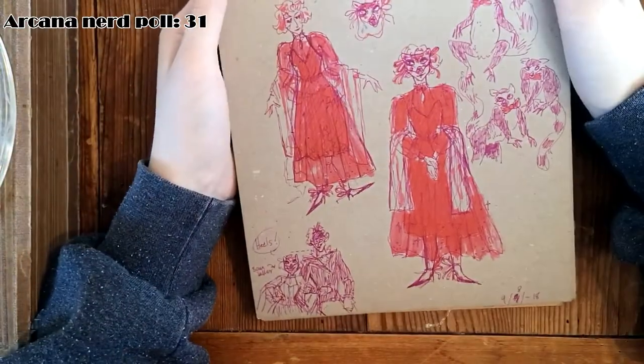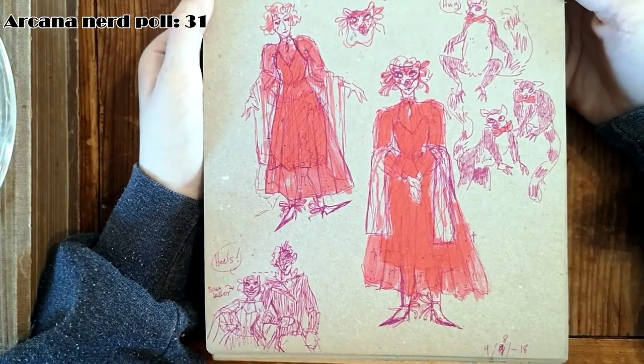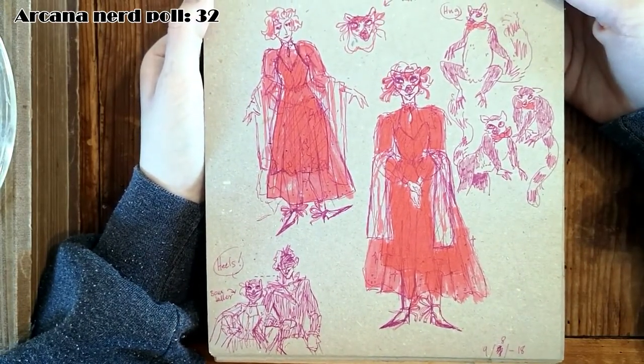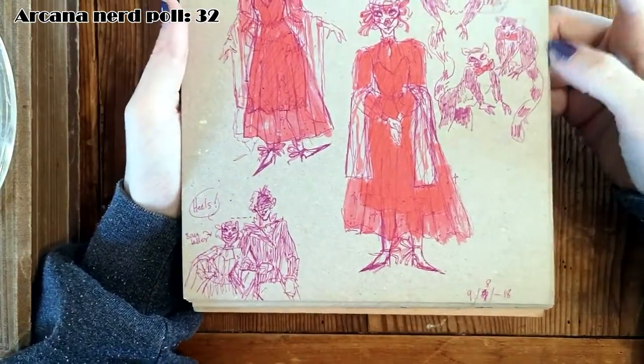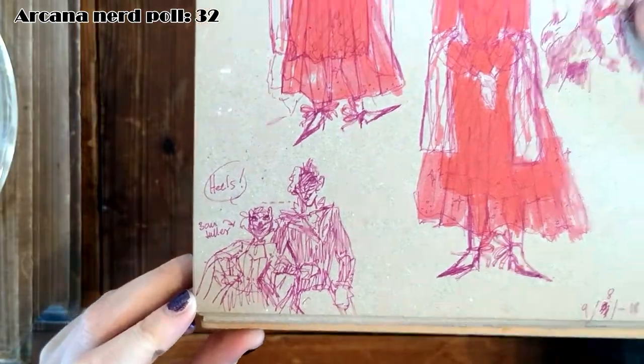Here we have more masquerade outfits, just me doodling again - I think I actually designed it here. And Rufus looking snazzy. And then the height difference I was talking about.